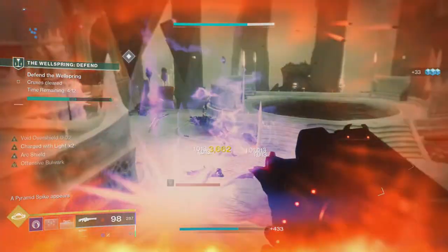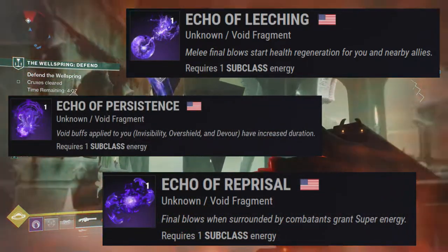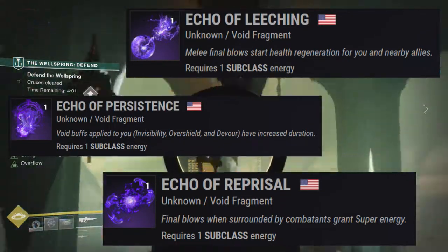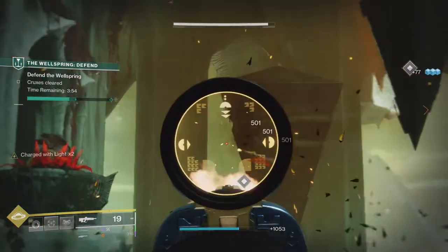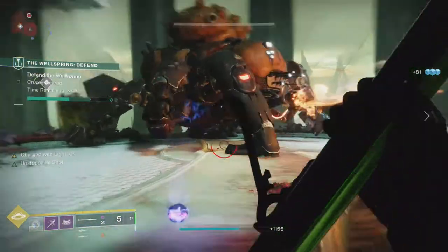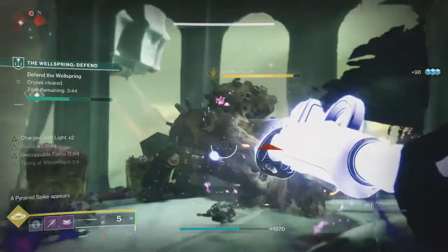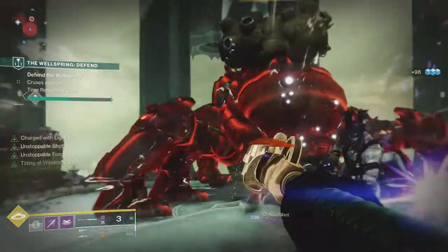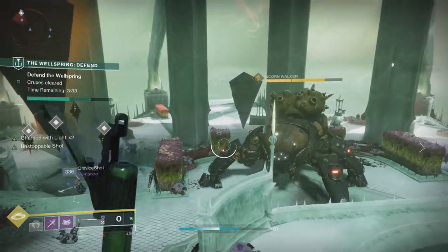The fragments I used are Echo of Leeching, Persistence, and Reprisal. Leeching starts health regeneration for you and nearby allies after getting a melee final blow. Persistence extends the duration of overshields that apply to you, and Reprisal gives super energy when getting kills while surrounded. Finally for the subclass I used the rally barricade because having to reload the glaive and Air Apparent takes forever without any mods. Rally barricade speeds the animation up by a ton, and I also used suppressor grenades because I really like suppressing the Lucent Hive — it's hilarious.